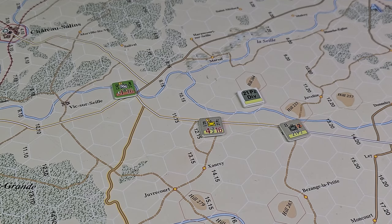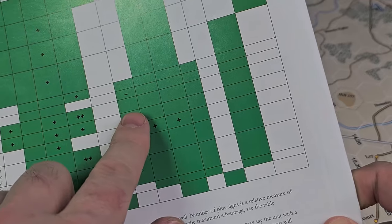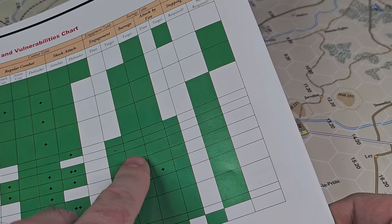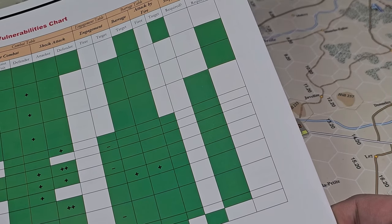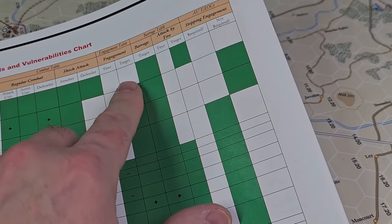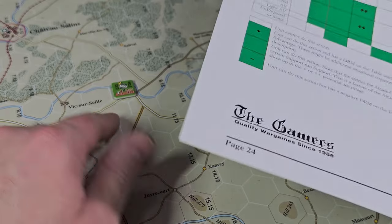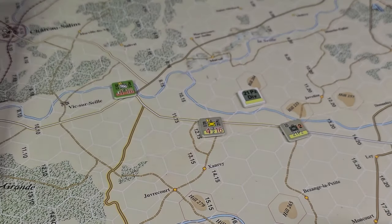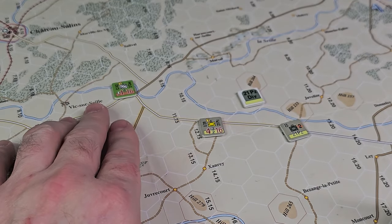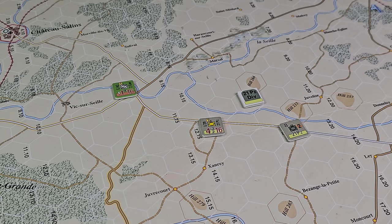I picked that unit because I looked back and dual and red AV can be the target of an engagement — I can be the firer, it can be the target. I noticed that an attack-capable unit with no support can't be the target of an engagement. So you can't shoot long range at just infantry — that makes sense because they're dispersed and it'd be hard to hit them. Light AV and screen units cannot be engagement firers, but they can be targets. Support can only be engagement targets.